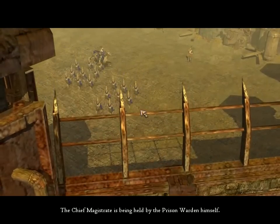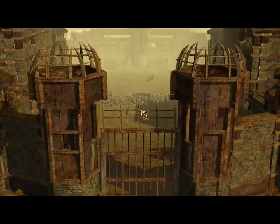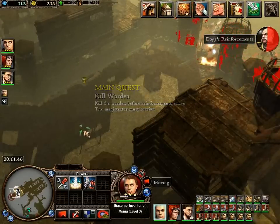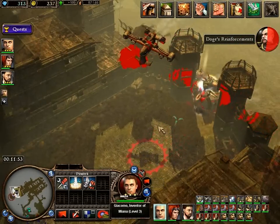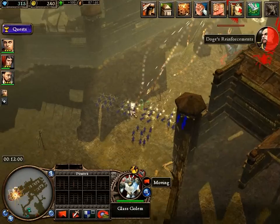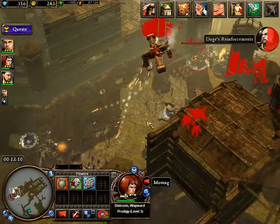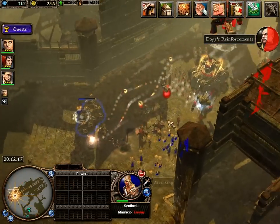The chief magistrate is being held by the prison warden himself. We must get through the warden in order to rescue the chief magistrate. Get through the warden — that sounds painful, really does. I don't want to imagine how that looks. Really, you block yourself. These are units I haven't seen before. They're really damaging my single Air Destroyer, and if my units would just get through that door, we could actually do something. I guess that worked quite well.